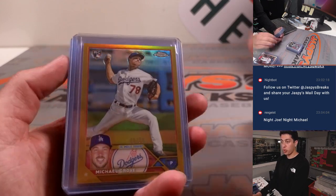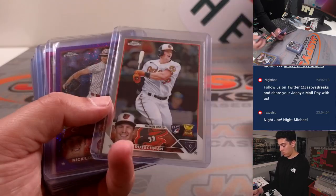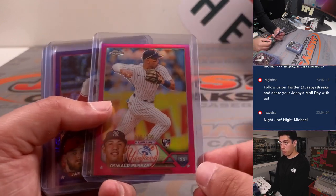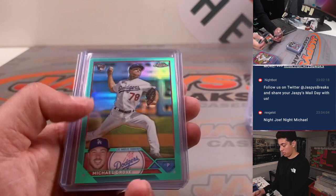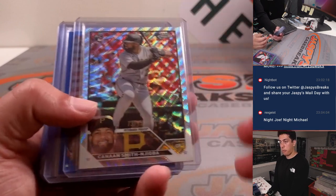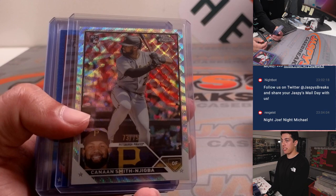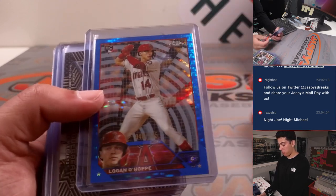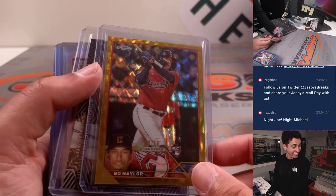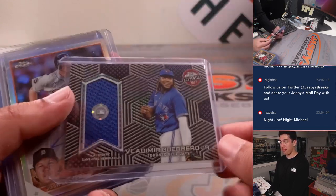Got a gold — true gold Michael Grove rookie for the Dodgers out of 50. Pink Oswald Peraza rookie. Another Bellinger there. Another Michael Grove. Yelich to 99. Cannon Smith and Jigba — learned how to say his name today. Wave refractor to 75. Logan Webb blue to 125. And a gold wave Bowman nailer to 50 rookie. The relic was Vladi.